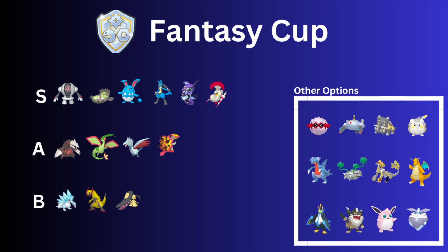For fairies we have Azumarill — that bulky water/fairy did get buffed this season, so Bubble does a little more damage, and it's still really strong. Tapu Fini is the other top fairy type, both are going to be great. We also have counter users Lucario and Escavalier. With Lucario you can run Power-Up Punch or Close Combat alongside Shadow Ball. Lucario is extremely glassy but has sky-high attack and wins CMP against almost everything.